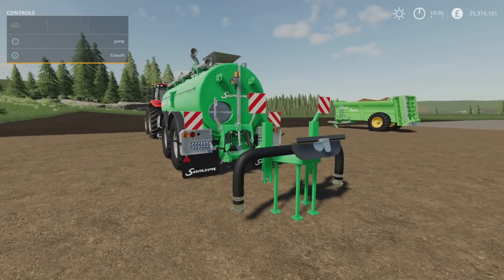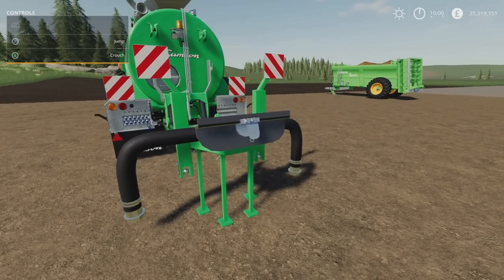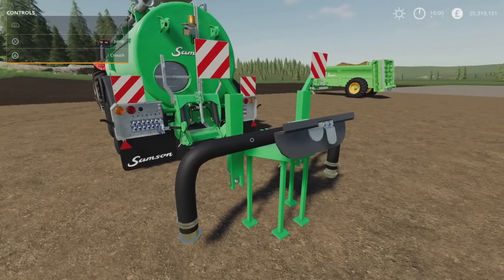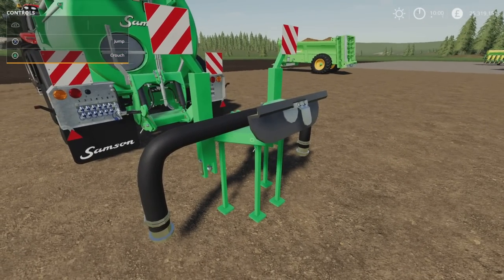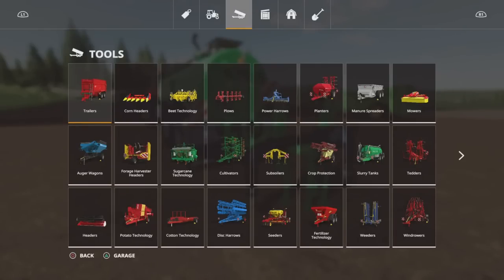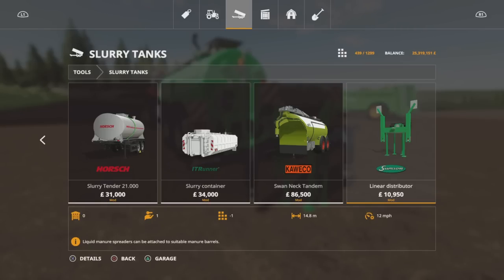This mod is just the Linear Distributor. You can buy this and any of these tankers that have that attachment on the back - this one can hook on with its pipe and it will spread. It spreads out to 14.8 metres. It's in the Samson colours, I don't think there's any other options. You'll find it under Slurry Tanks. 10,950 to buy, 14.8 metres it will spread out to, no options available.